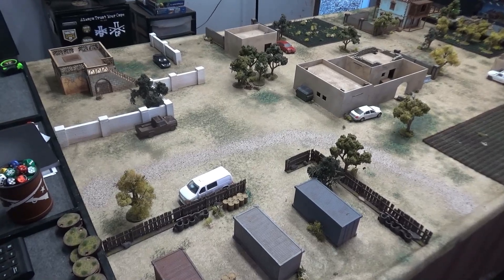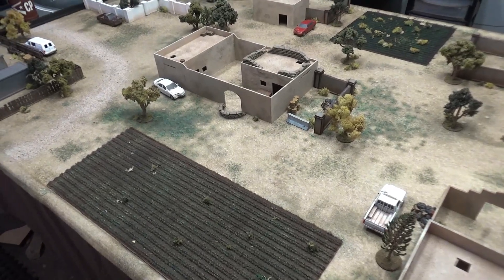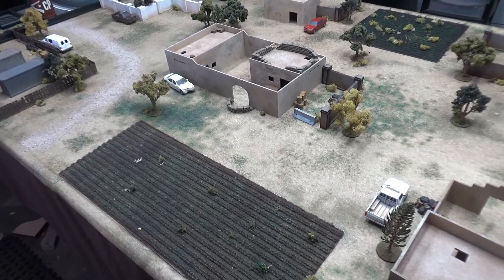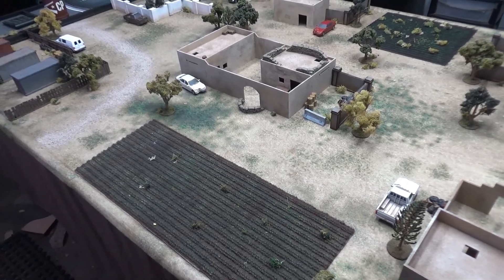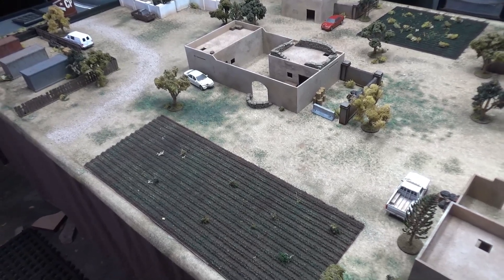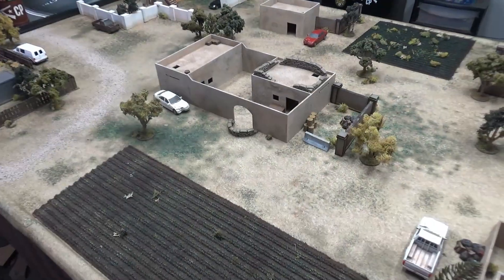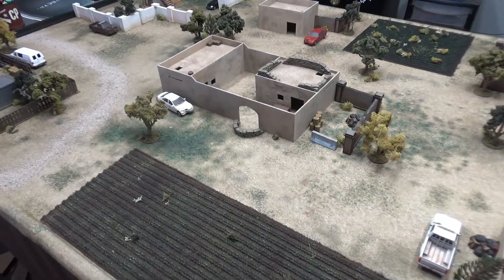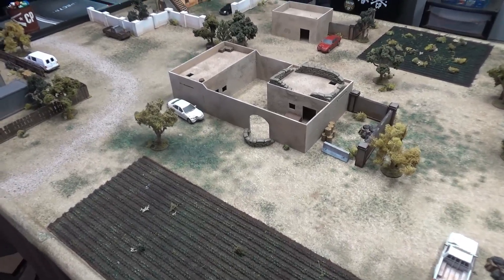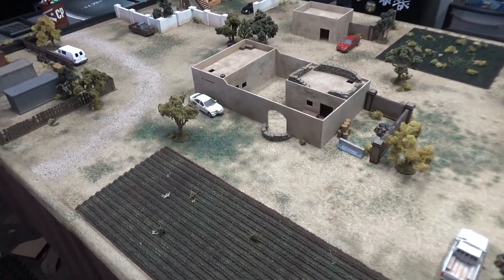Let's jump into it. Starting with terrain, tonight's mat is going to be the Geek Villain El Alamein mat — one of our new favorite mats. It's a nice, not quite full desert, but an arid climate. It's got some green, some brown, some sand. Super cool — check out the description if you want to get one for yourself. And as usual with Spectre, terrain is not always a set thing like in Bolt Action or Chain of Command. It's very situational based on where you are and where the fire is.